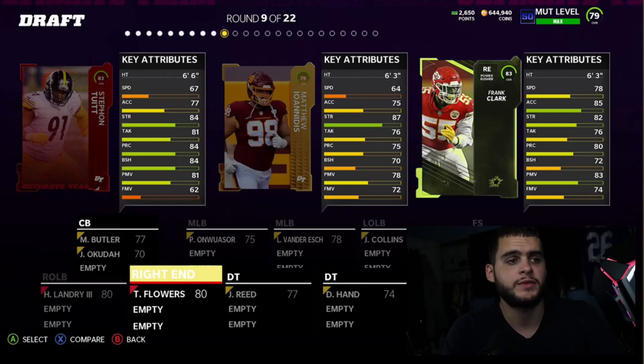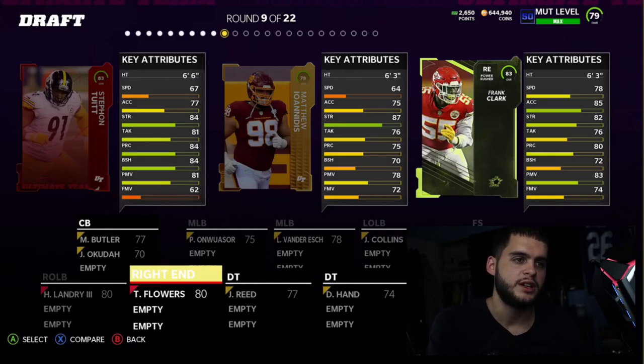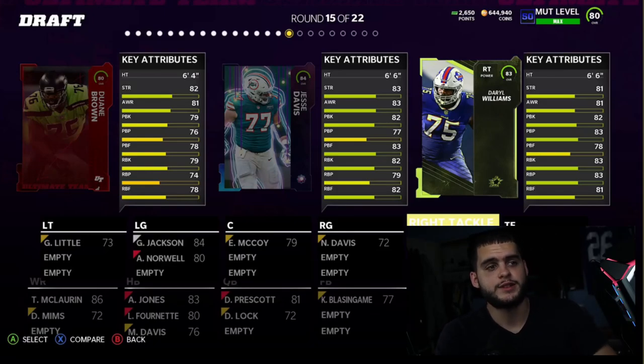Next we have Frank Clark, an 83 overall for the Chiefs. He has 83 power move, bad block shed, 78 speed, and 85 acceleration. He's borderline well-rounded — decent athleticism to rush the passer but can't stuff the run too well. He has some good strength and play recognition. The main thing going for him is that he'll come with abilities, potentially an X-Factor.